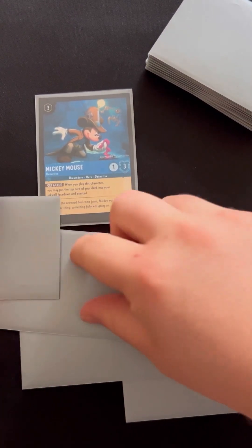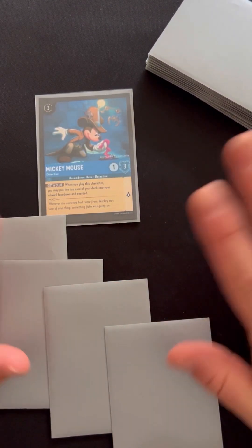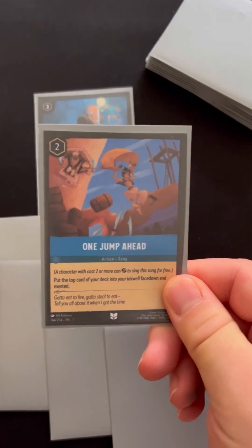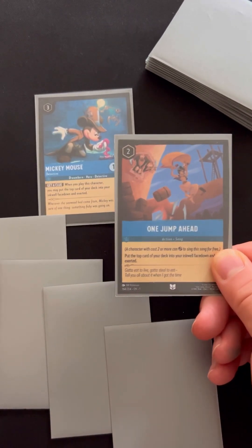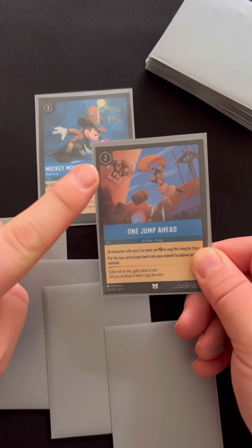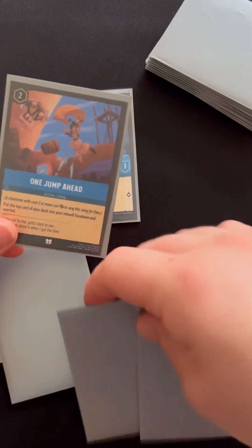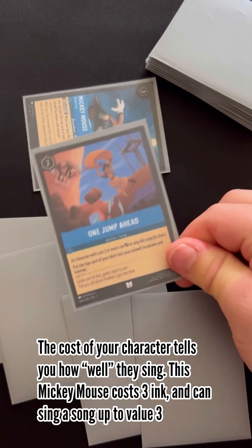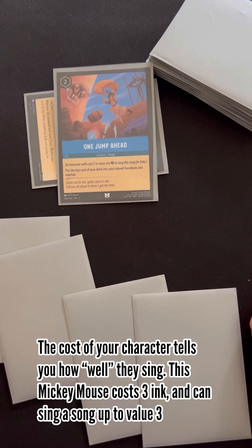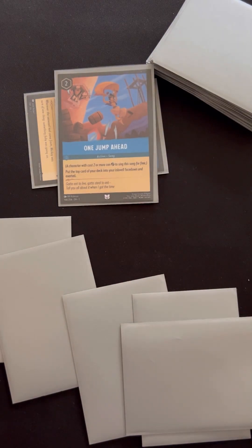On my fourth turn, I'm ready to do some ramp. I ready, set — nothing to set — and draw. I draw an action song, which means I can get my character to sing it for me because this song costs two ink. Songs, being special, allow you to exert a character in order to play them instead of paying ink. So Mickey Mouse will sing 'One Jump Ahead,' allowing me to put the top card of my deck into my ink well face down and exert it. Next turn I'll have so much ink.